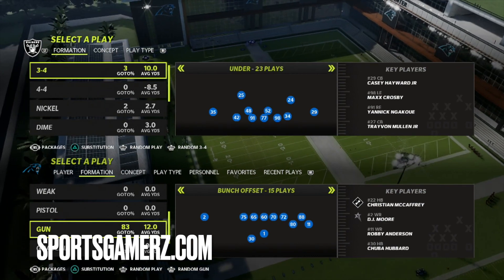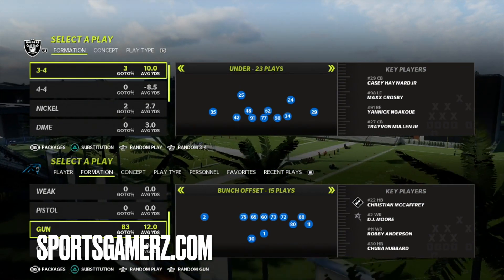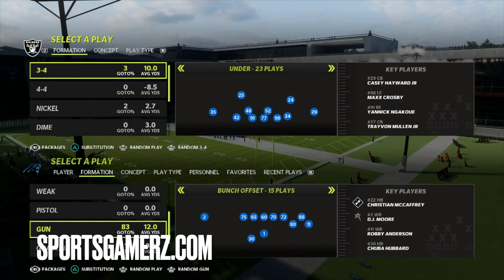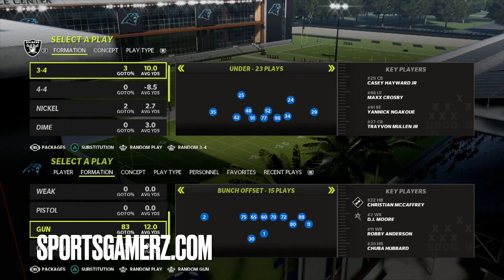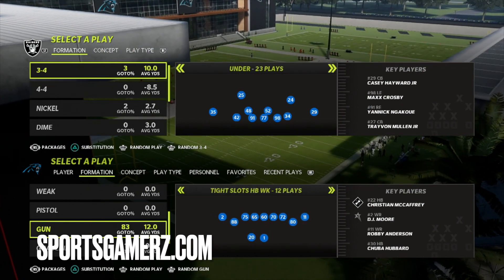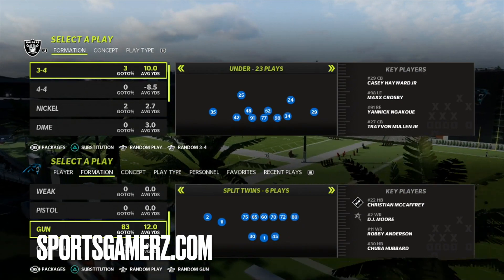What I'm about to show you can be done from Gun Bunch Offset or Gun Bunch. There's a specific play you want to look at that's in various playbooks throughout these formations. For the purposes of this video, I chose the Carolina Panthers playbook on offense — I just love that playbook whenever I want to run a bunch. It has great Bunch Offset, some tight formations, and some other stuff I like as well, such as Split Twins.